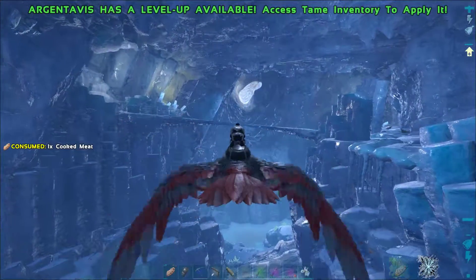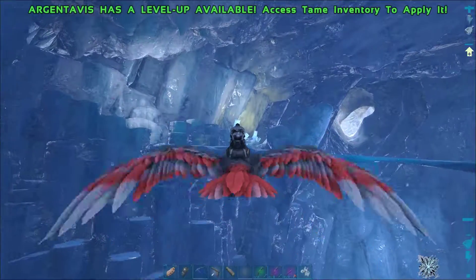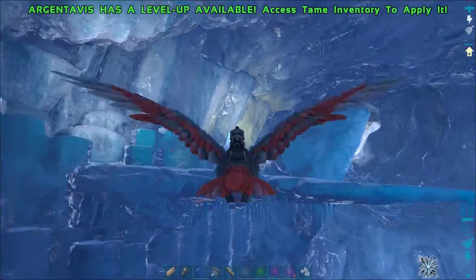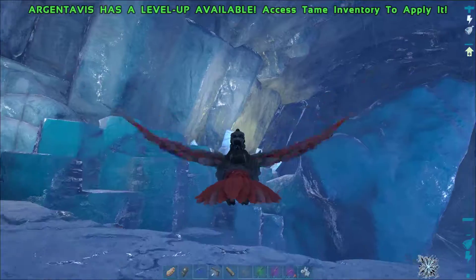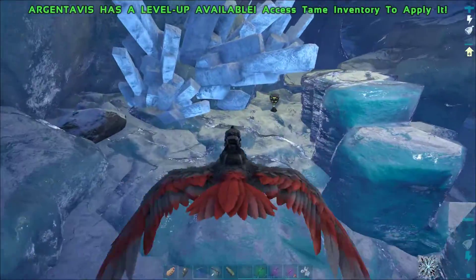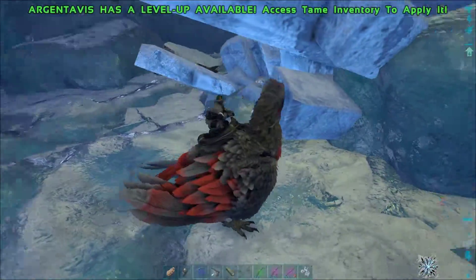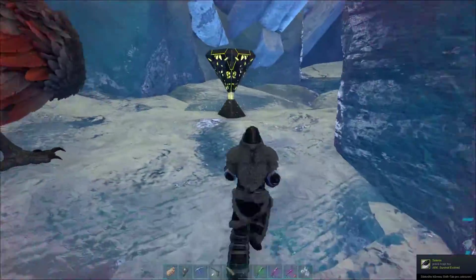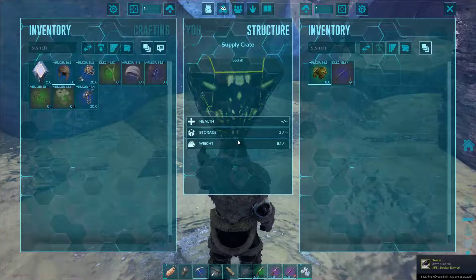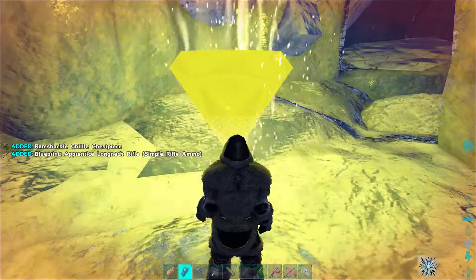Now you head back to the entrance, but aim to the left, past the icy bridge and on another ledge you will find the fifth one. The last one contains a chest piece and a rifle blueprint.